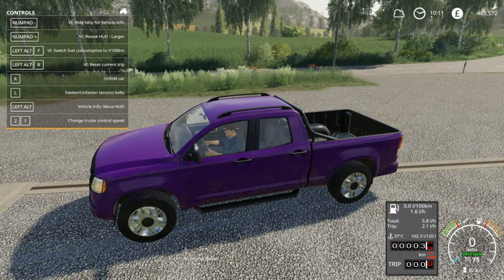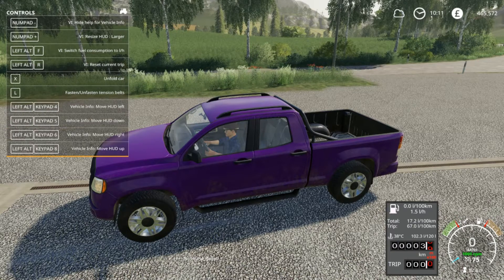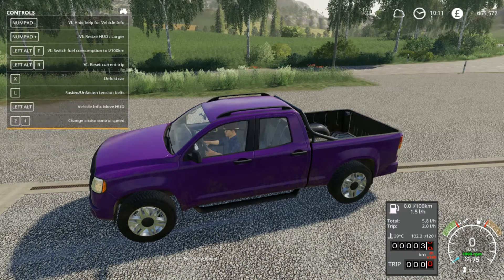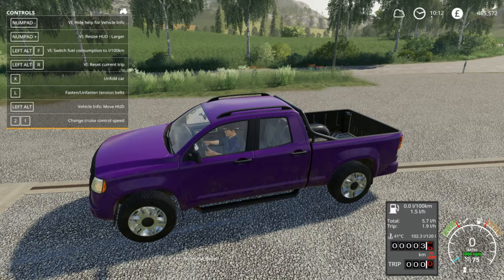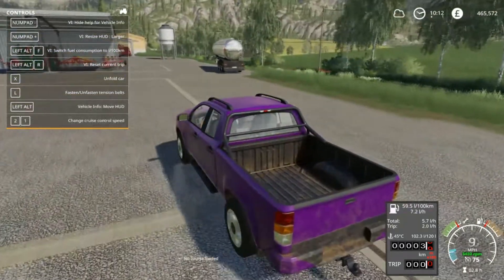There's an option there available. You can also press Left Alt and F to change the fuel display as well - so again from liters per hour to kilograms. Your personal choice may vary.